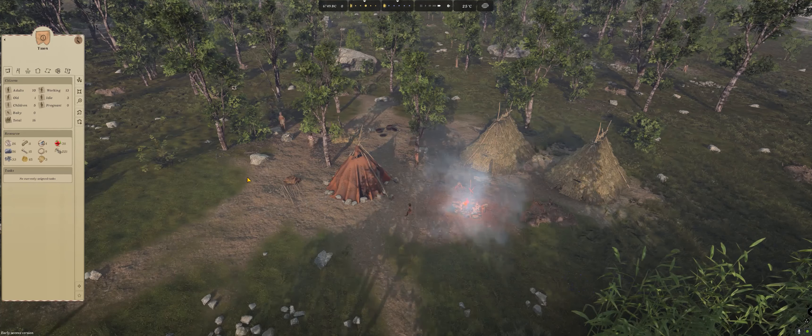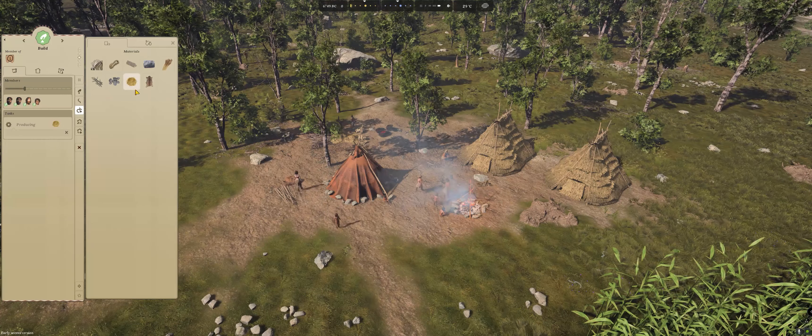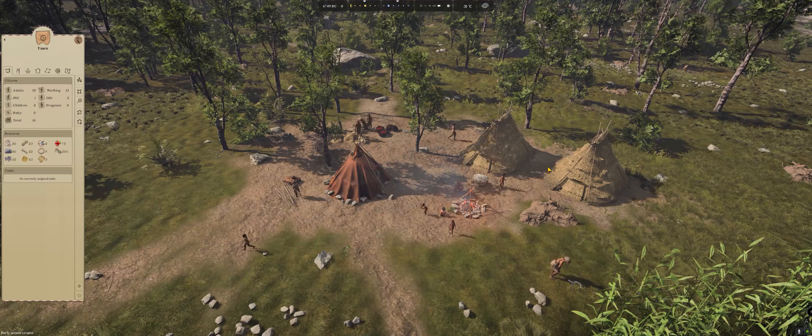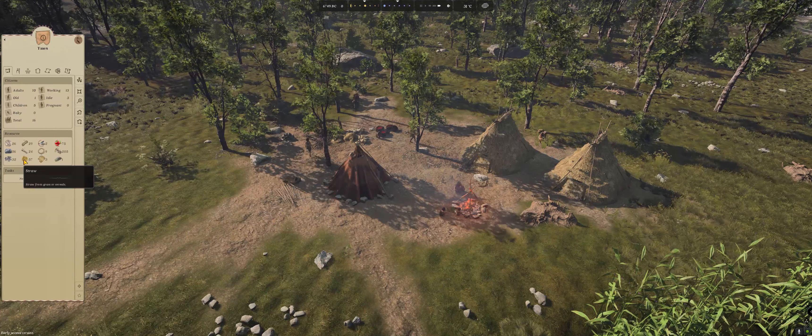The building guys are busy here. You can also, while they're not building, tell your building guys to help gather stuff. For example, let's keep telling them to gather straw for us for now, because at some stage these structures will need to be repaired and you don't want to be left without any straw.